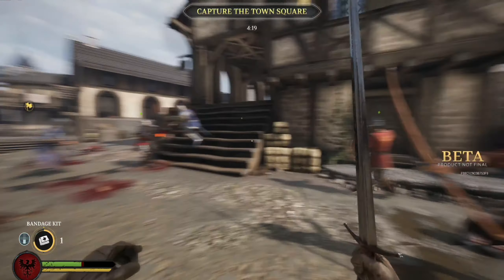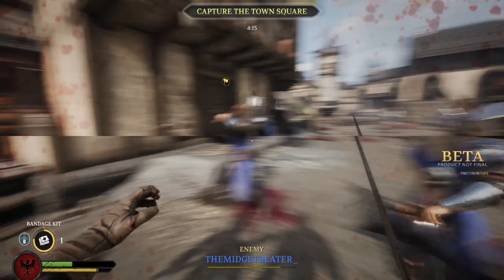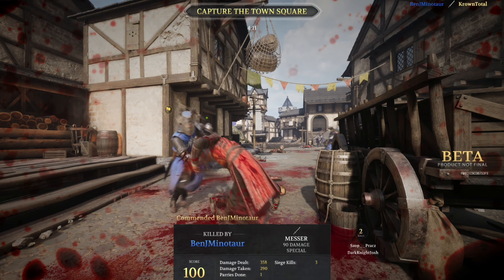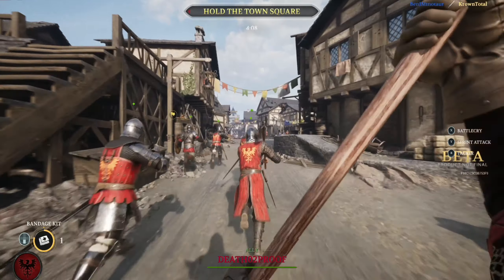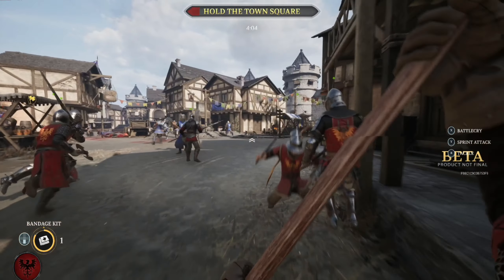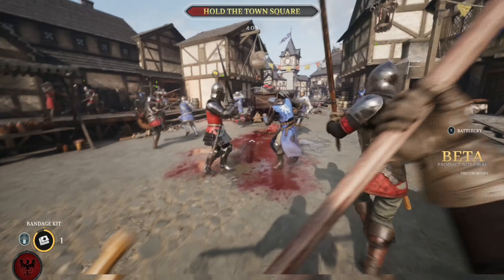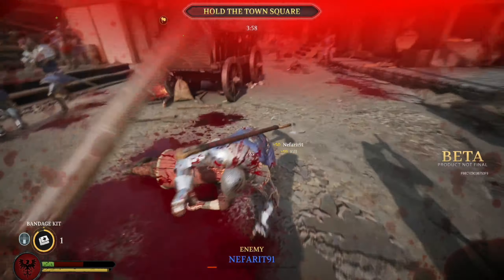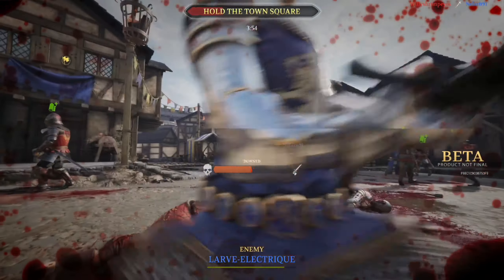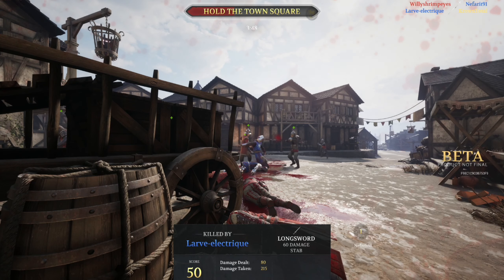The point-based system is very reminiscent of Battlefield — you get points for fighting around objectives, helping your team, getting kills, or providing utility to nearby players. That makes it feel like a team effort, even though it also feels chaotic pretty much the whole time. You basically see red waves and blue waves continuously running at each other, which is absolutely hilarious.